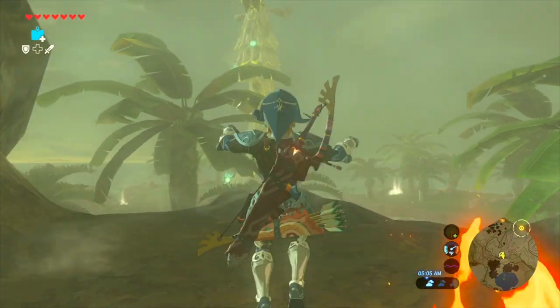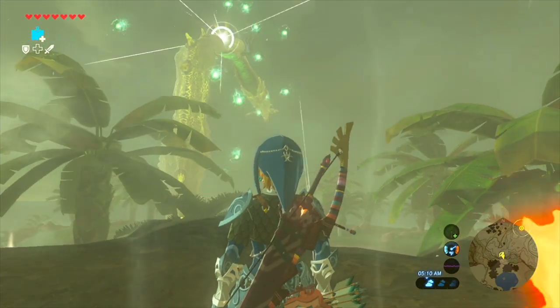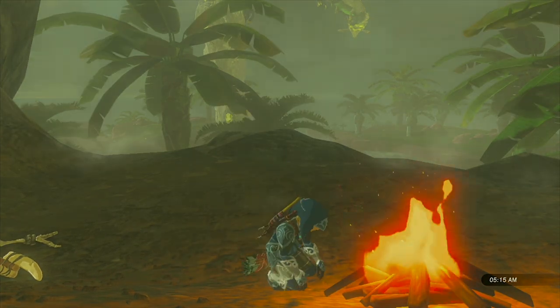If you're doing it every 20 seconds, you're getting a horn every 20 seconds, and when you sell those they sell for 300 rupees. Which means you're making about 15 rupees per second, which is really fast. It's the fastest way to make rupees in Breath of the Wild legitimately.